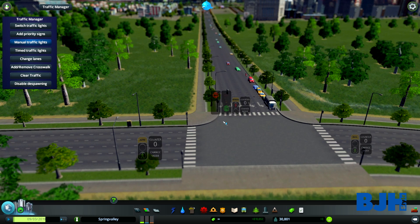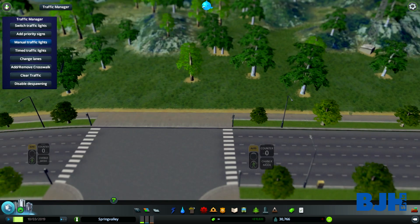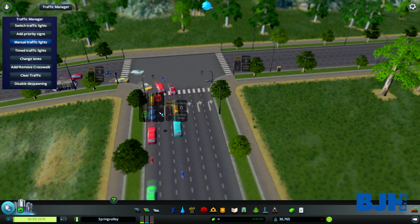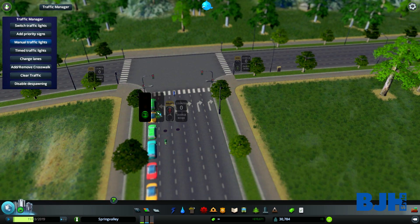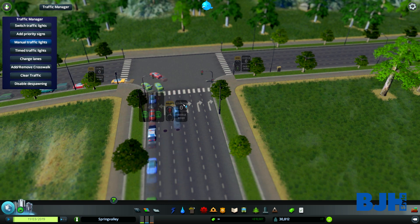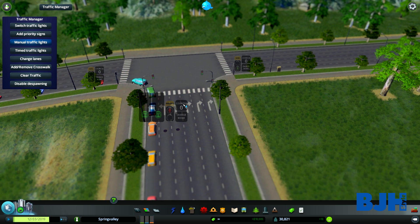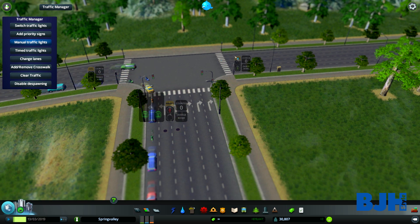So traffic from this road can go green while the other direction has to stop. You can play around with this — it's pretty cool. I don't really know what the counter does, but if you have a really busy intersection you can let all the cars from one road pass and then let cars from the other roads go.